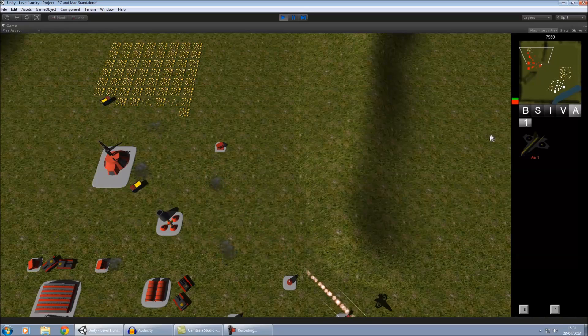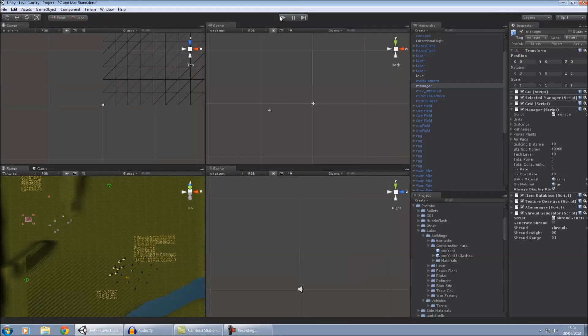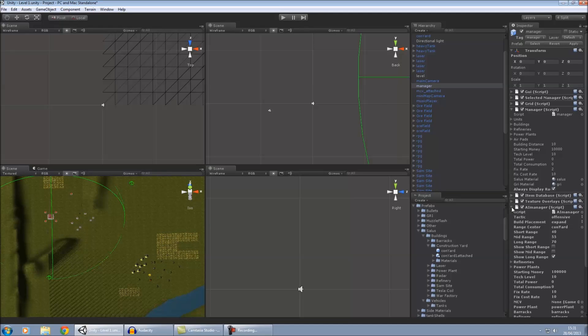I'll show you some of these variables and how you can manipulate the artificial intelligence. I wanted a lot of this to be as automatic as possible when creating levels. If you put in enemy buildings and design your own enemy base, the AI will detect that — so if I place a war factory as part of the level design, it won't build one automatically.